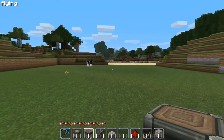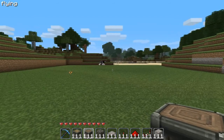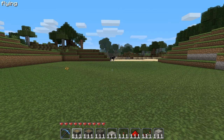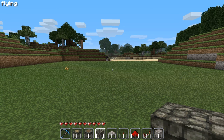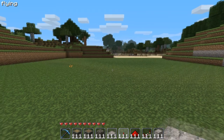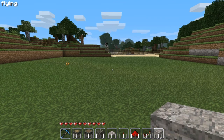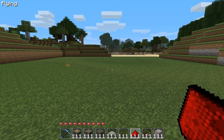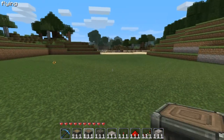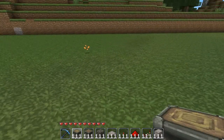Hey guys, good morning! Today I'm gonna bring you another Minecraft tutorial. Here's what you're gonna need: a tool of any kind, sticky pistons, whatever block you'd like for the design, pressure plates, a redstone torch, redstone, a redstone repeater — and you're gonna need a lot of this, just saying — and whatever block you want as the door.